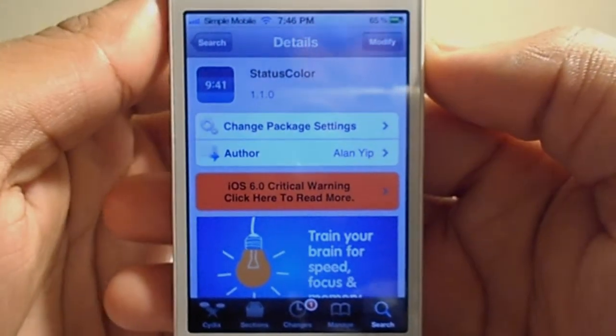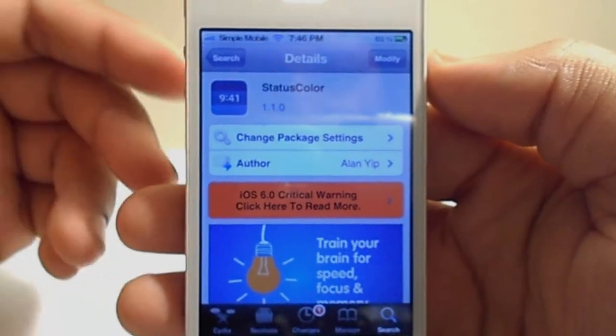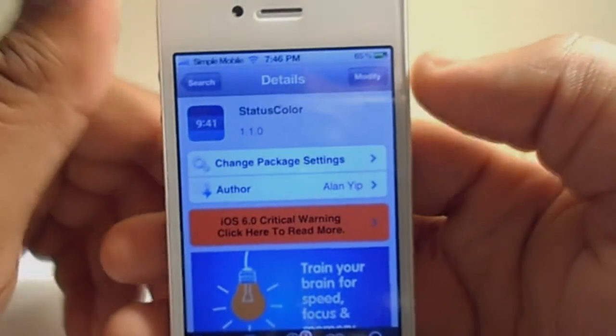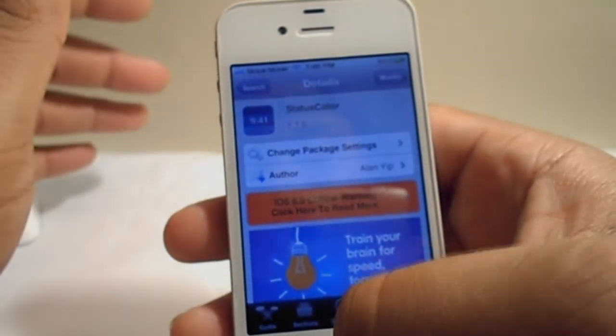How's it going guys? J-Dawg706 here with a jailbreak tweak for you. If you're on iOS 5 and you're waiting for an untethered iOS 6 jailbreak but you want the ability to change your status bar to that nice transparent blue color, well this tweak is for you.